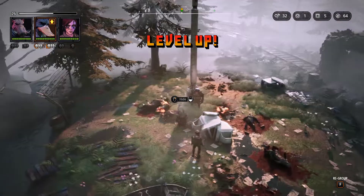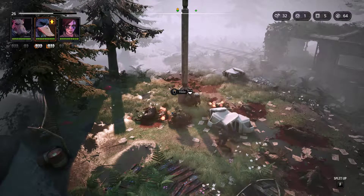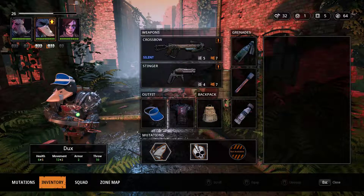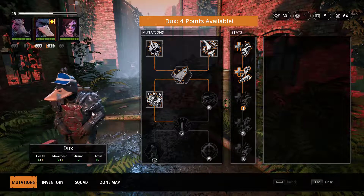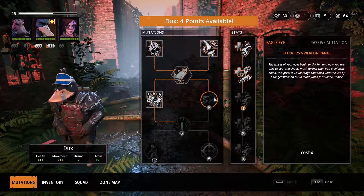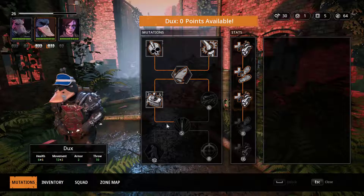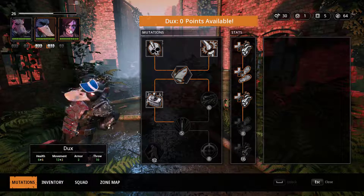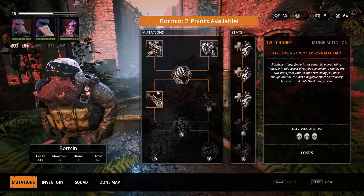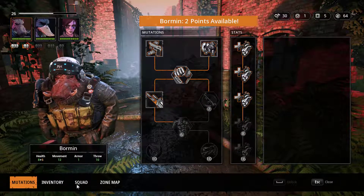We get a level up! Let's press the regroup button and check out mutations. Ducks can get one additional point or 25 extra weapon range - no, let's increase our health, I think that's going to be helpful. You've only got one point available and you've got two points available, so you're not buying anything. I kind of want the Corpse Eater ability - that sounds fun.